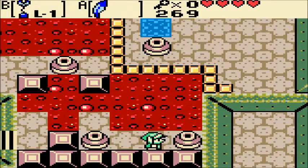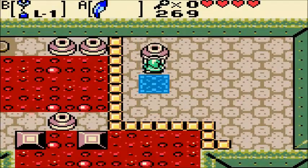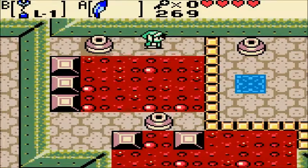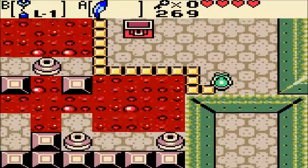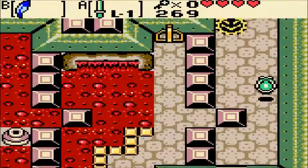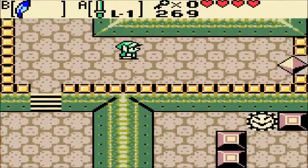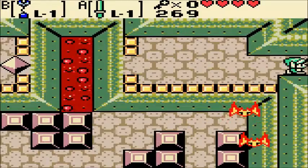Alright — so you push that pot there, switch with that, push this pot upwards, swap with that pot. Now we get the boss key! The boss is tough though — he can really catch you off guard. And by the way, this is the most backtracking you have to do in the dungeon: going back through these stairs.